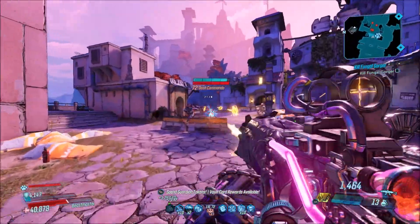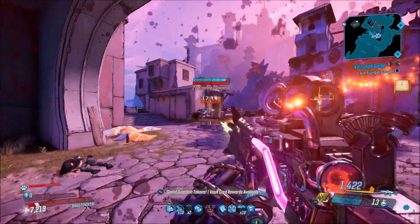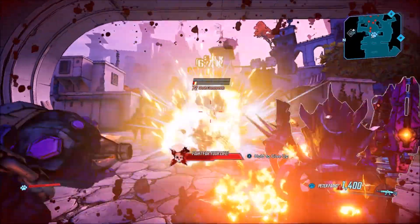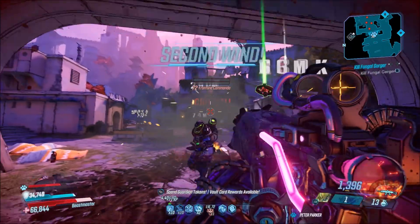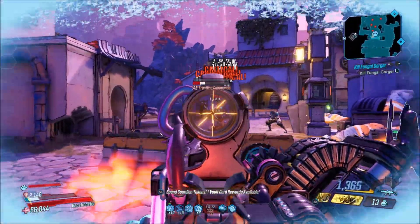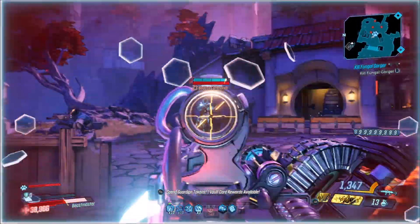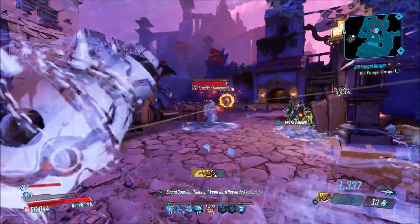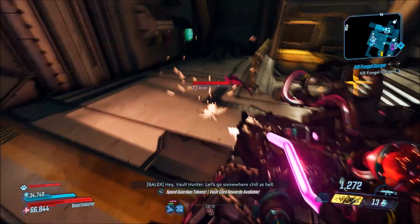Let's talk about what this weapon does. Whenever you go to repair the weapon — when it overheats — it will shoot out eight projectiles that go out and hit enemies, applying a debuff effect to them. Let's see the debuff effect in action, since it's hard to tell what's going on from the gameplay footage alone.